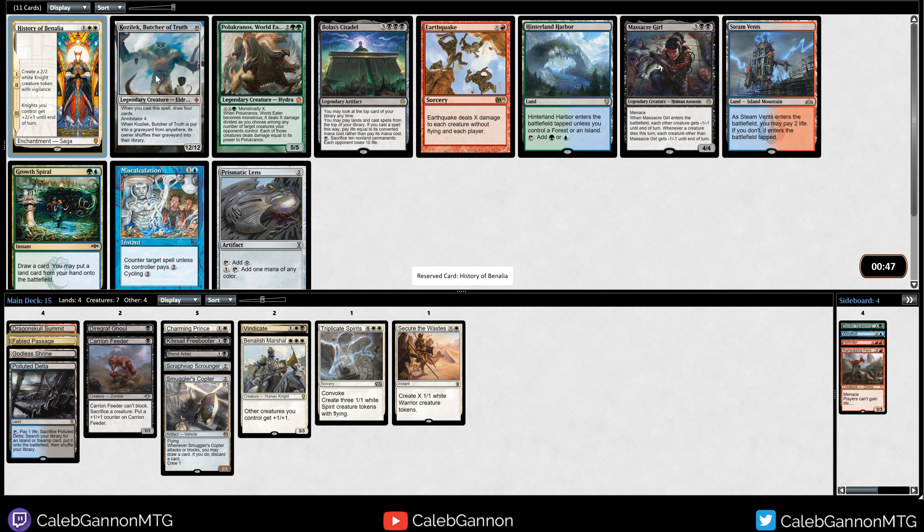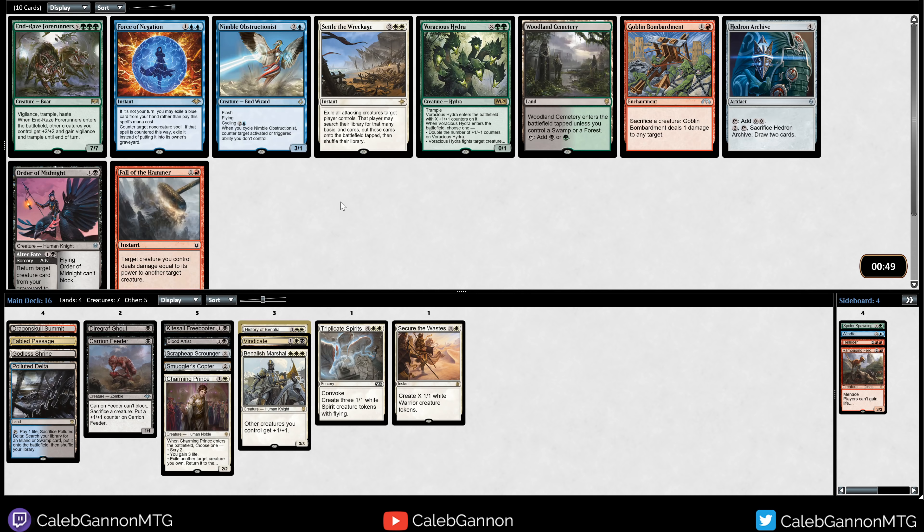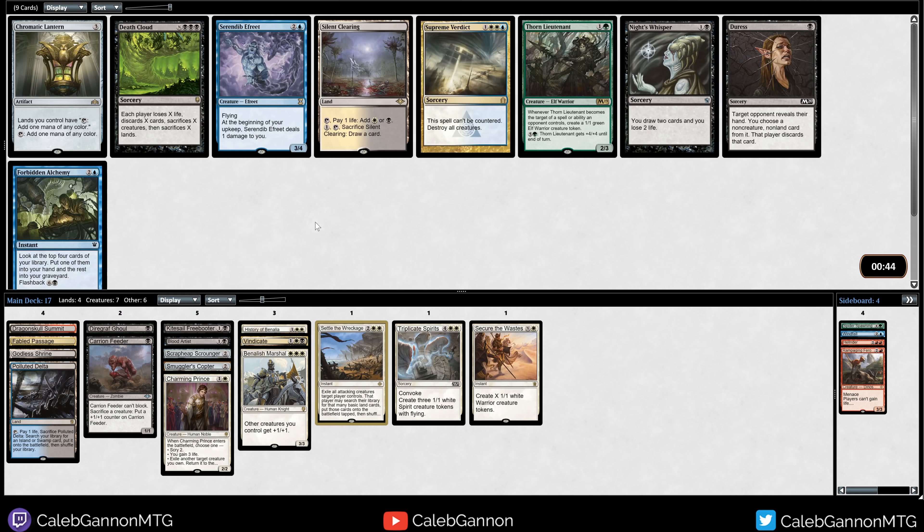History of Benalia is a great pickup. Pumps up your knights, which this is a knight. These are not knights, fortunately. This is a Human Noble, but we'll take this. Maybe we will wheel Earthquake or Massacre Girl, but I'm not too upset if we don't. Settle the Wreckage is very good - it's a good trick to have. There's also not a whole lot else. I feel like we maybe should be on blue-white, because we have some good blue cards floating around, but we'll take Settle.